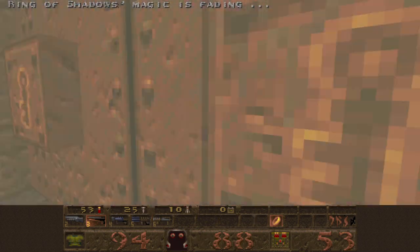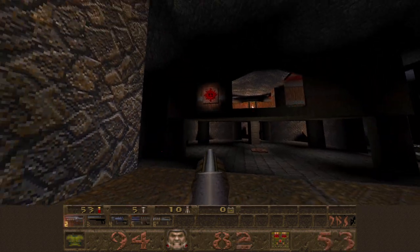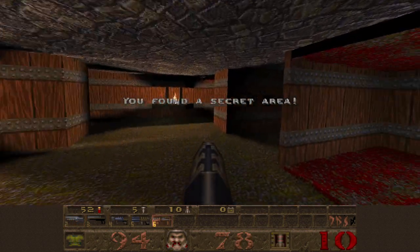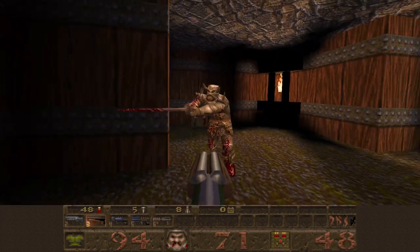Let's go in here with the Gold Key that we picked up from that area with all the zombies and the two spawns. We'll push this button so that this lift will lower, shoot this button so we can go over here, get the grenade launcher ready for these zombies. Shoot one right here too, and as for this guy, we'll kill him with the super shotgun.